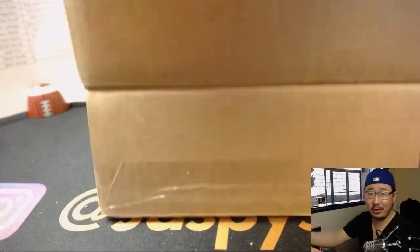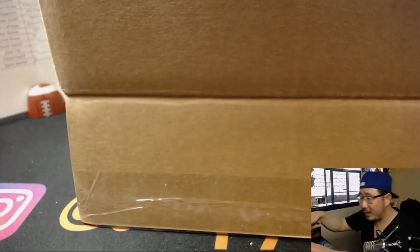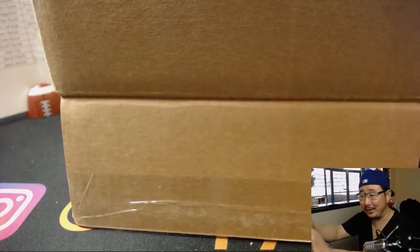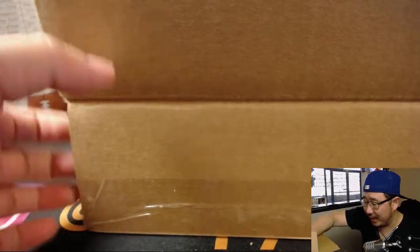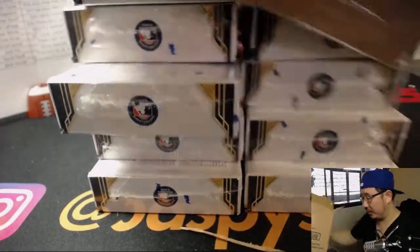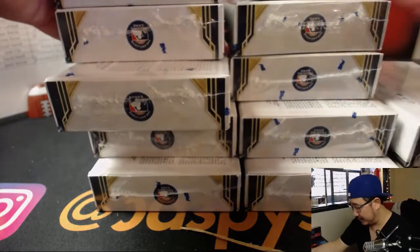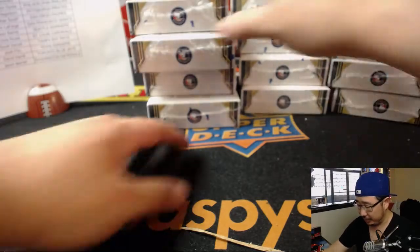If you look at our Twitter account at jazpieshobbyland, these boxes are just packed full of hits. You'll see some of the big hits that we pulled, including the Derek Jeter bat barrel and autograph. So check us out at jazpieshobbyland on Twitter. We've definitely been pulling some real heat. Thanks to everybody who's been joining these breaks and supporting jazpieshobbyland — we really appreciate it.